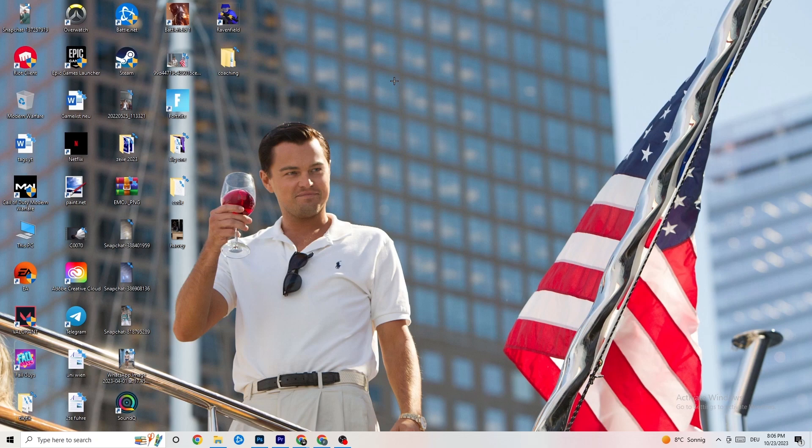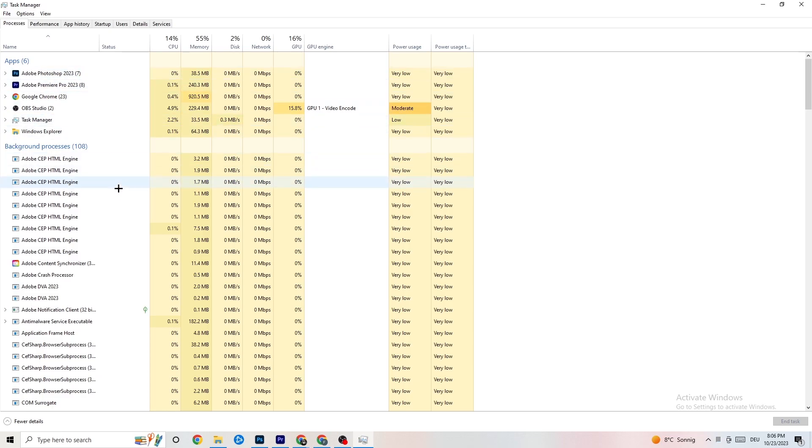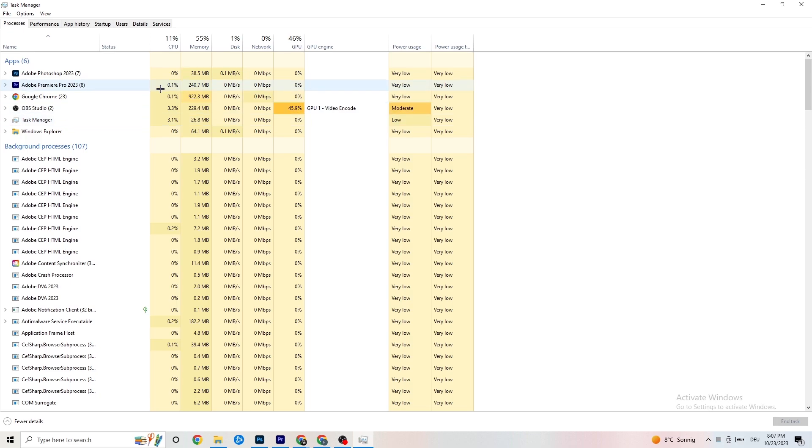The next step is to go to your taskbar at the bottom of your screen, right-click it, and hit 'Task Manager'. Go to the 'Processes' tab where you can see CPU, memory, GPU, and network usage. End every task that is using too much CPU or GPU — right-click it and go to 'End Task'. For example, for me it's Photoshop.